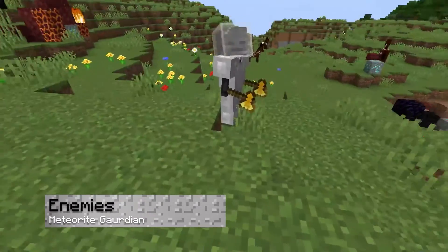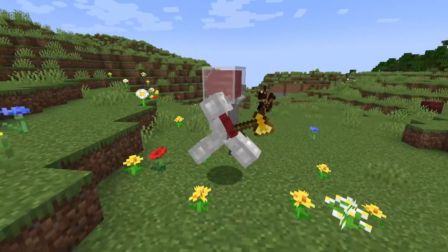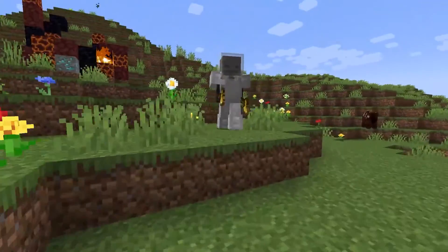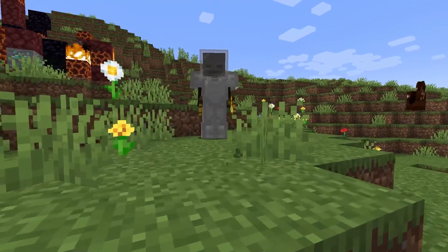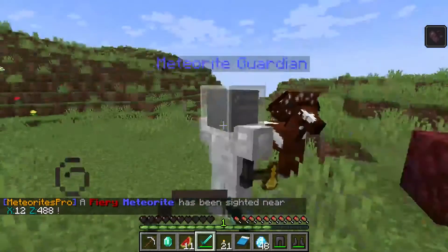After opening a barrel, you'll immediately see a meteorite guardian start to attack. These are the default mobs from the plugin, which spawn in iron armor and two golden axes. Luckily, only one of them spawns at a time, giving you enough time to either escape or slay them.